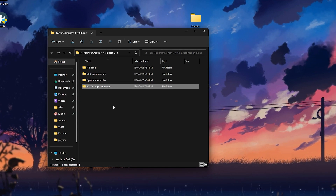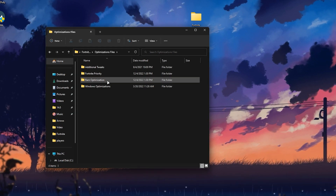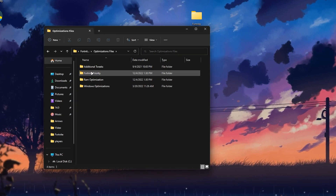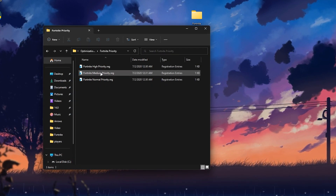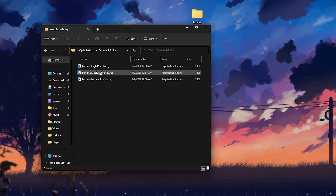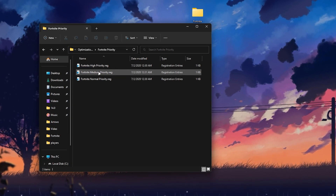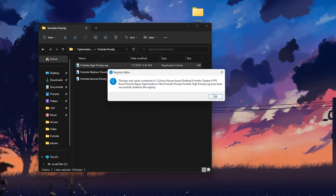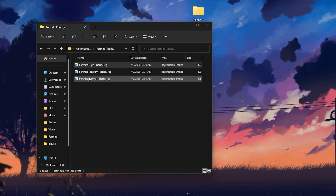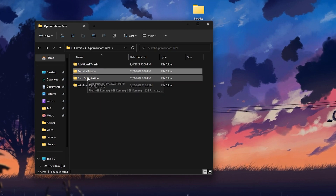Go back into the main directory and access the Optimization folder. There you'll find Fortnite Priority, some additional tweaks, RAM Optimization, and Windows Optimization. Open the Fortnite Priority folder. Choose according to your PC build — if you have a low-end PC, go with Fortnite Medium Priority. If you have a good PC, go with Fortnite High Priority for better performance. If you want to revert it, you can set Fortnite back to Normal Priority.